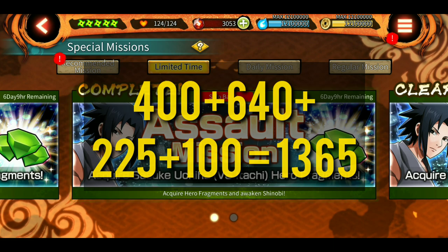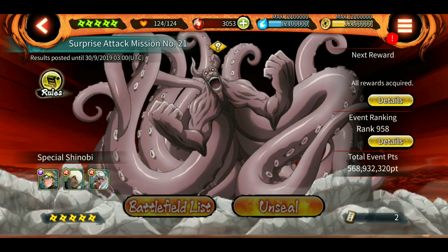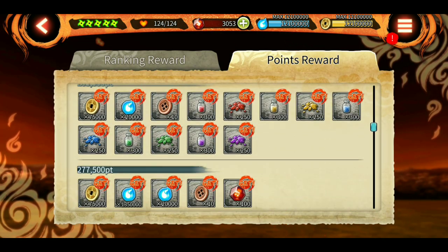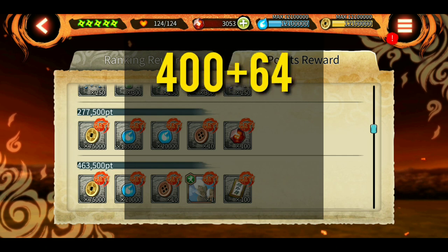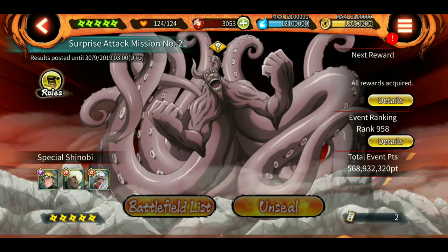Next is the SAM points reward. As you can see here, if you get around 377,500 points — which is a very manageable amount — you can get 100 shinobites. Adding 100 twice, because one SAM is coming in the next few weeks and one will be going on during the anniversary, that's 200 shinobites. So we now have 400 plus 640 plus 225 plus 100 plus 200, which equals 1565 shinobites.